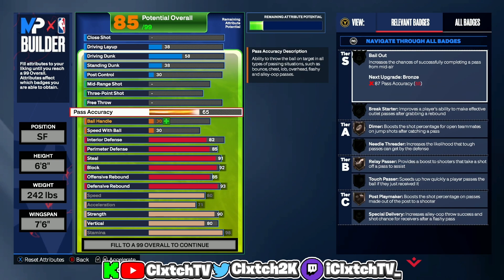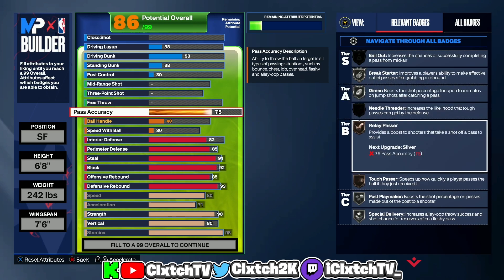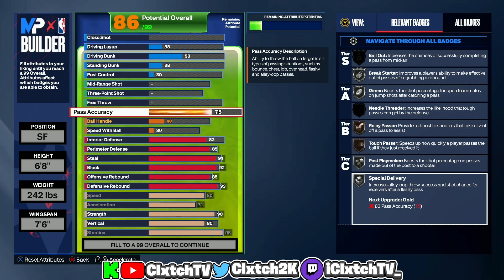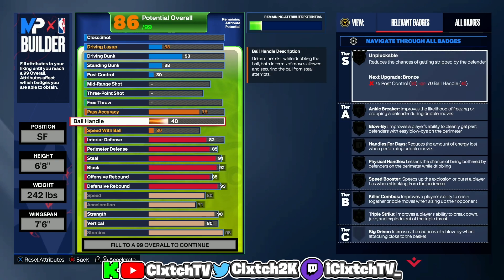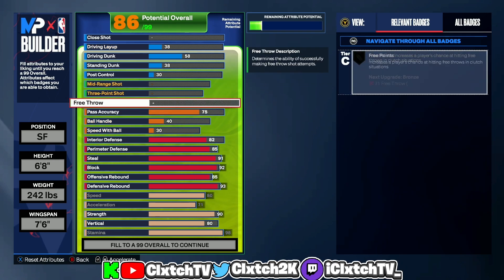Moving on to playmaking — pass accuracy I put to 75, which is definitely more than enough. You get Break Starter, Silver Dimer, Relay Passer, Touch Passer, Post Playmaker, Special Delivery, plus you unlock the Domantas Sabonis pass style, which is a really good pass style. I wasn't really focused on ball handling since I wanted this to be more of a spot-up slash popper type of build.